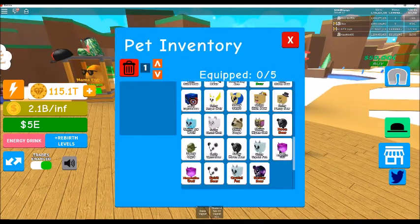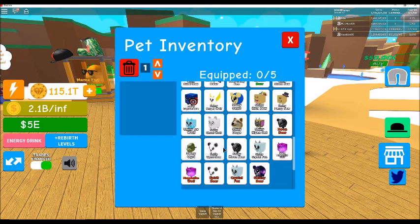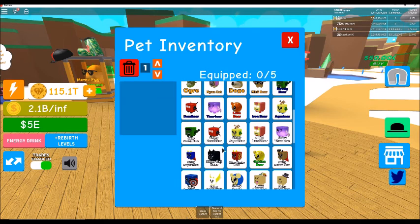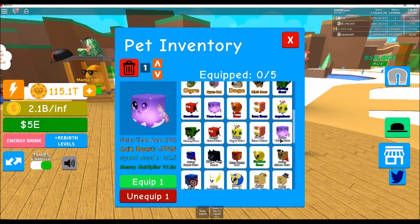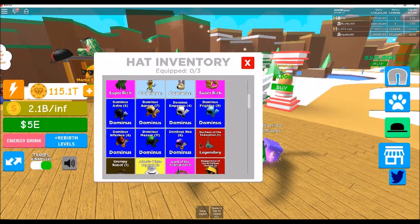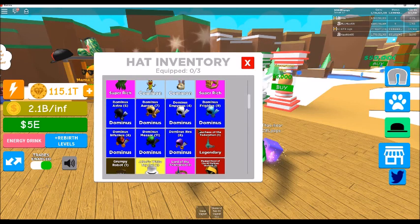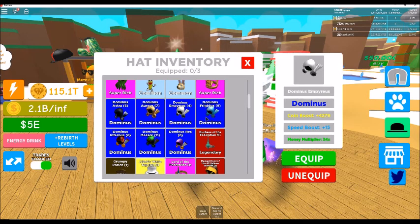Let's go ahead and equip some pets. The best I have currently is the shiny fan bear - right there. So right now I got ten of them and I'm gonna put five of them up. I believe we got a good Dominus hat in here - I can only equip the one. It's 34 times money.